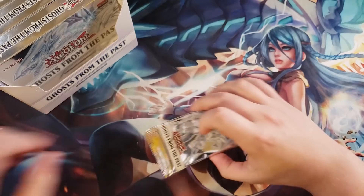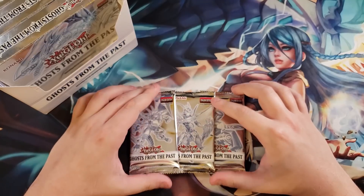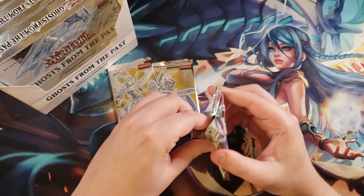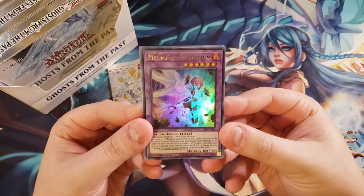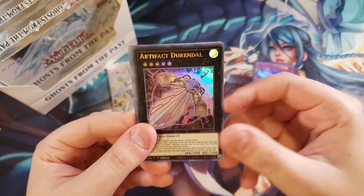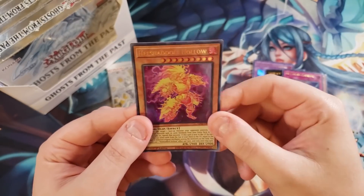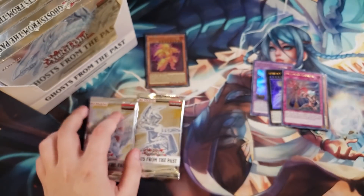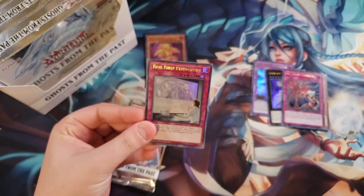Okay, we got a Firewall Dragon and a BLS — BLS was one of them too, that's right. Let's see what we can get. I think it's the fifth card that's usually the short print. We got a copy of Metalfoes Mithrilium, a Durendal, Miss Valley Baby Rook, Metalfoes Counter, and oh — we got the Hell Chateau! That is immediately getting sleeved. Yes, I need bunches of those — that is awesome.